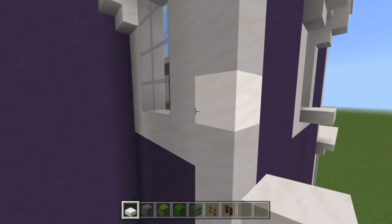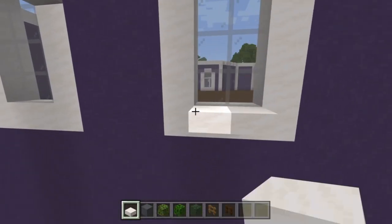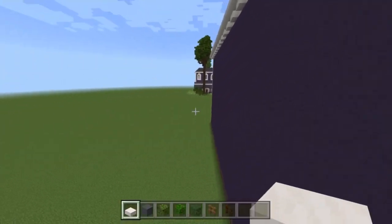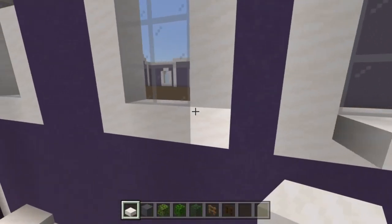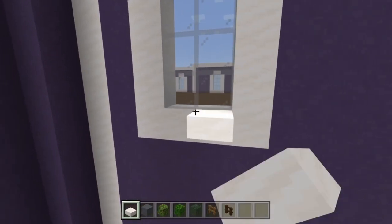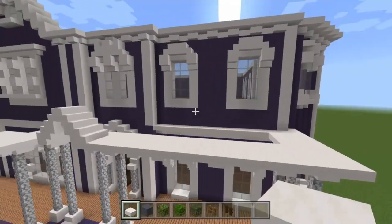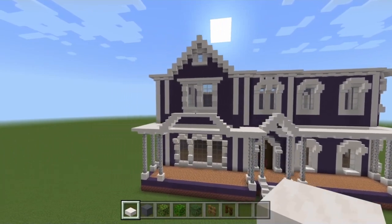Firstly, taking our smooth quartz slab, let's go ahead and add in these window ledges onto the second floor windows, apart from the front side — I did forget to do those, which is my bad. I usually remember like two days later when the video is already posted! Just ignore those three windows up here but the rest is all good to go.